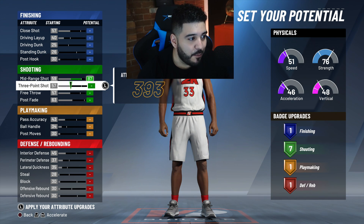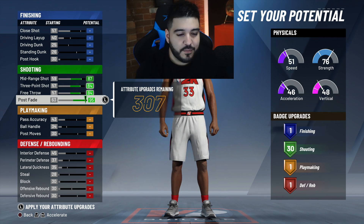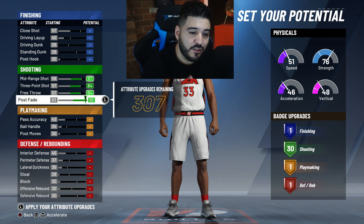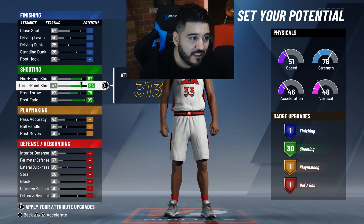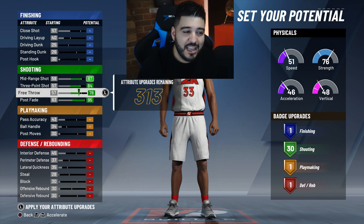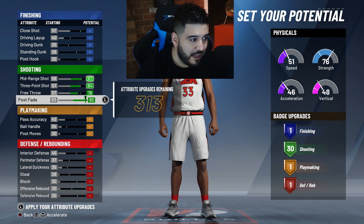We're gonna max out mid-range and three-pointer — max out all our shooting so we get 30 badges. There's a trick: if you still want 30 shooting badges but don't care about your free throw, you can move it down. You can drop it from 84 down to 78 and gain six extra attributes to add somewhere else. I'll leave my free throw at 78 because I really don't think I'm gonna need a maxed-out free throw.